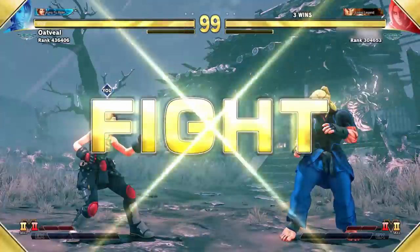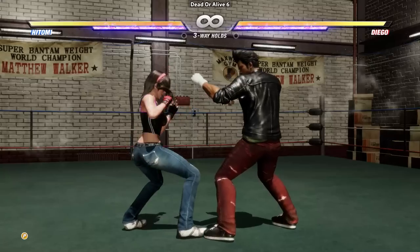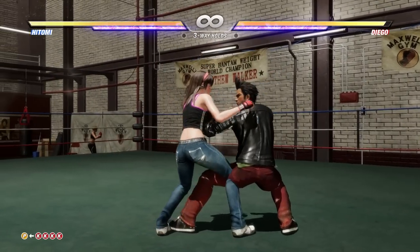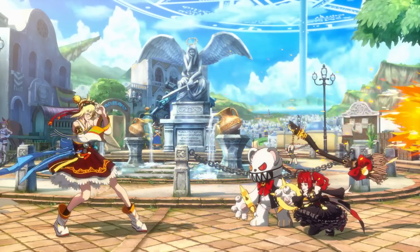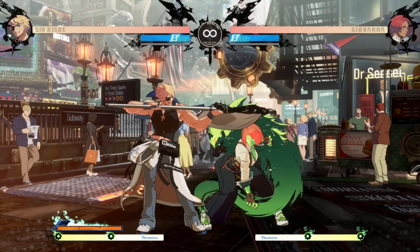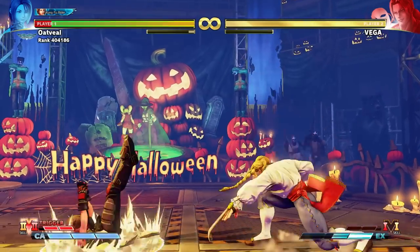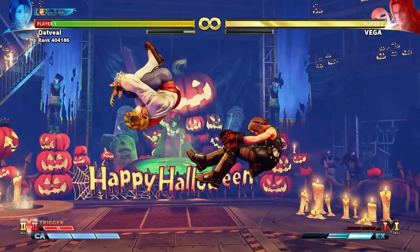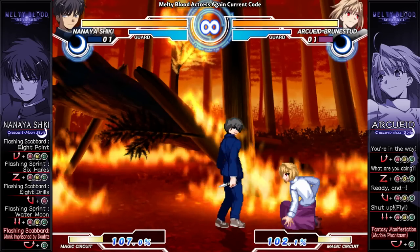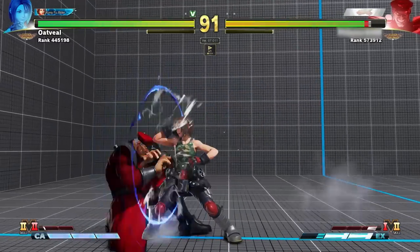On the other end of that spectrum, if an attack looks like it hits high, it is possible you might be able to duck under it by simply crouching. In 3D fighters, high attacks and throws will always whiff on crouching opponents. But even in 2D ones, some attacks will have such a high hitbox that you might just be able to duck under them. For instance, in Guilty Gear Strive, since standing punch is so high off the ground, it will whiff on a standing Giovanna, let alone a crouching one. Dealing with Vega's sky-high claw in Street Fighter V became a lot simpler when I realized I could avoid it altogether by just crouching.